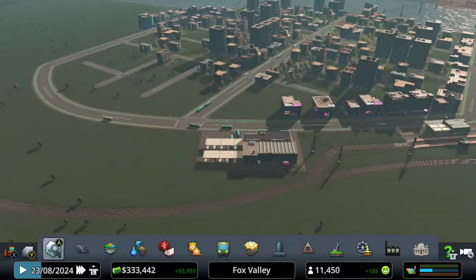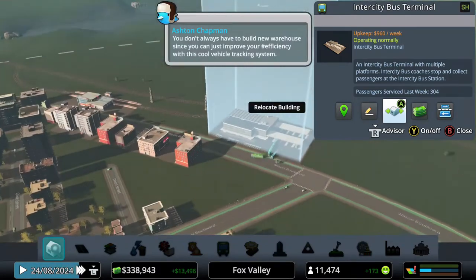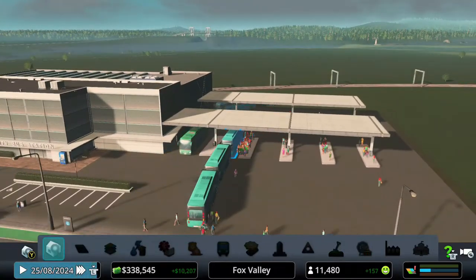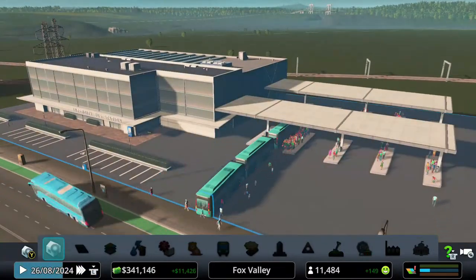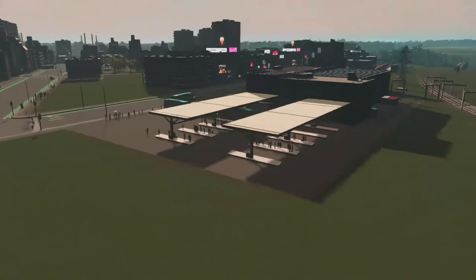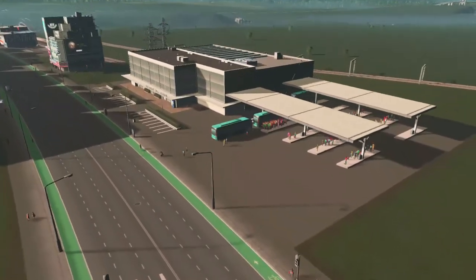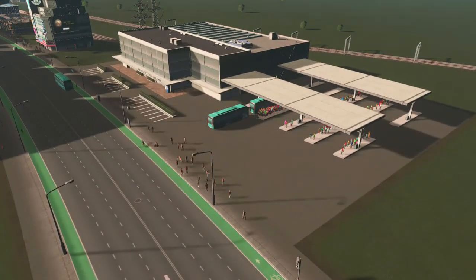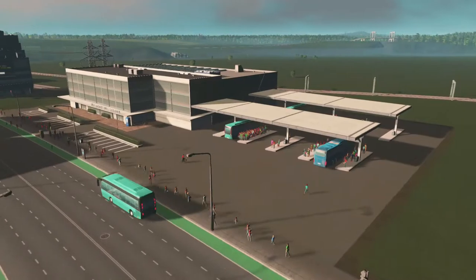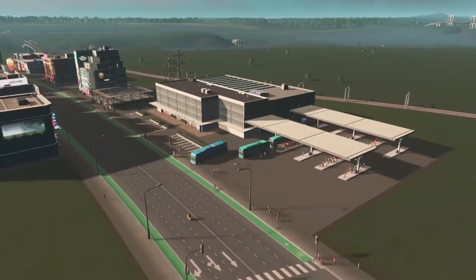I'm glad I added the inner city bus terminal when I did. Overall, we already have 304 people taking buses — and there's a long line! Look at how many people are waiting. They're trying to get to different parts of the city. We have tons of people taking this, which is awesome. Every single bus line and station has their own place to go and there are tons of people needing to ride.